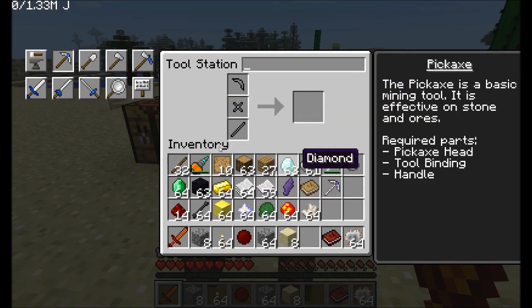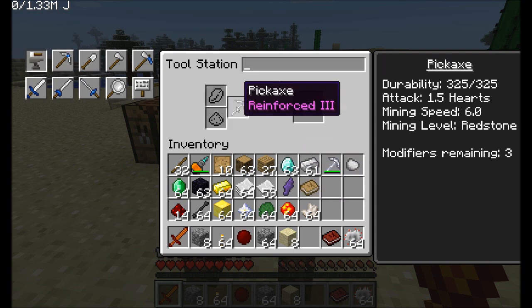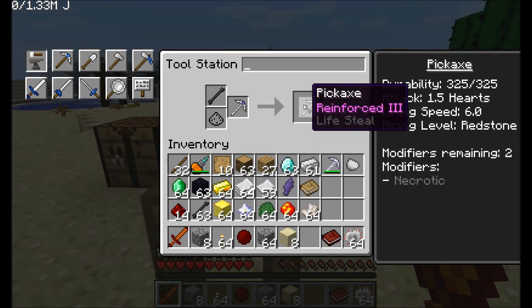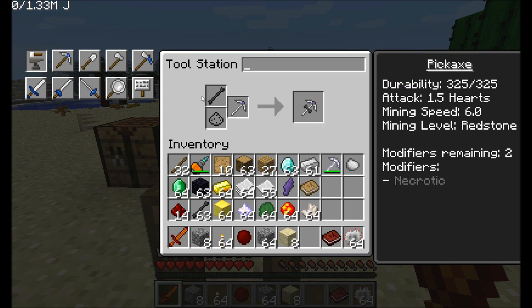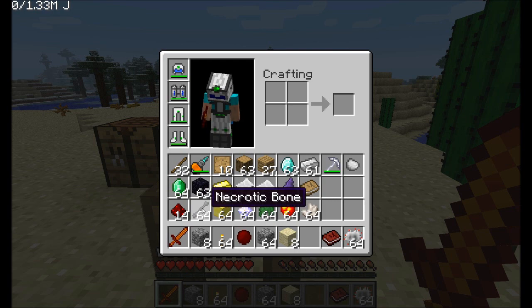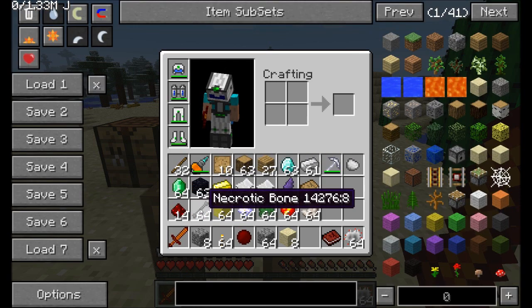Making a fresh pickaxe to demonstrate more modifier options. Necrotic bone — obtained only from wither skeletons, no crafting recipe — adds the necrotic (lifesteal) ability. That would be really good on a weapon. You have to hunt down wither skeletons to get necrotic bones, but they're a cool addition to your tools.